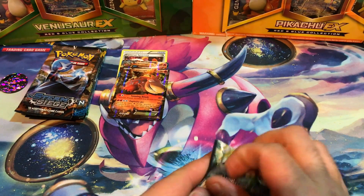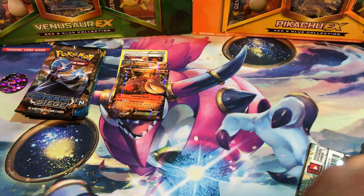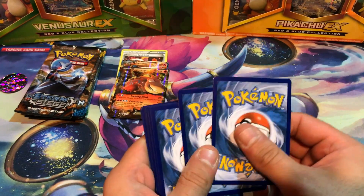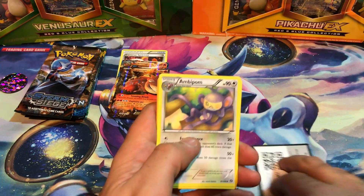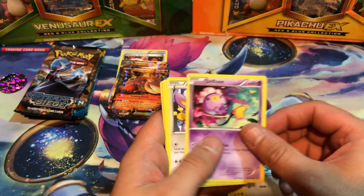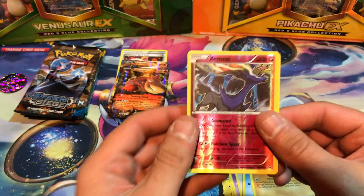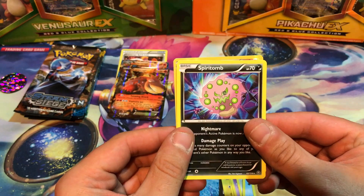Next pack, Steam Siege. These packs feel like they are double the thickness of what they should be — I really don't like it. Drifloon, Aipom, Mankey, Shellos, Croagunk. Reverse Holo is Xerneas. And the rare is Spiritomb.